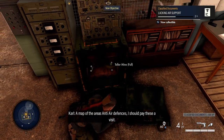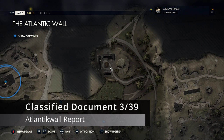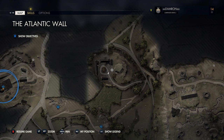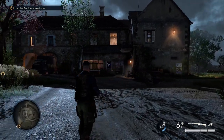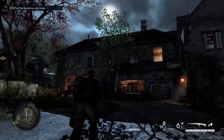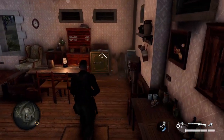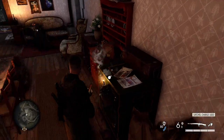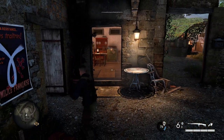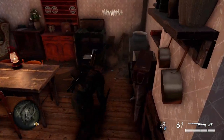Moving west, we come to a roundabout in the northern section of the map where three buildings are — this is where you take out the first artillery gun for the side objectives. Go into the large building on the right and you'll find another safe. Blow it up with a satchel charge — there are always satchel charges laid around these areas, so look around if you don't have one. Blow that up and we'll get our next classified document.